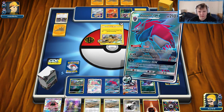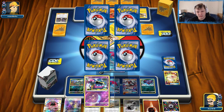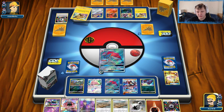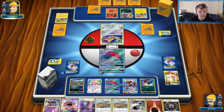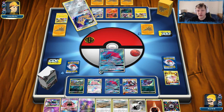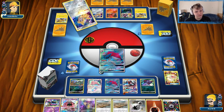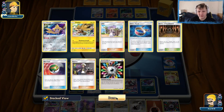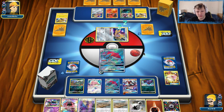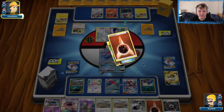We Acerola the Lele, Stretcher for one, bench Ditto, bench Grimer. Muk is right there — we're pretty much all set. They seem to be on a Sledgehammer turn since they play Rainbow Energy. There's the Muk, so we're good from here. We'll evolve Ditto into Muk and put Muk onto Grimer. There's an Erica's Hospitality so they'll have a lot of resources now. We'll only have one Muk line from here, but that's fine — we can deal with that.